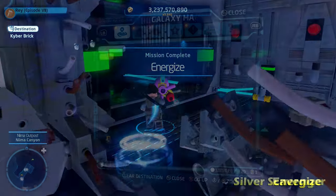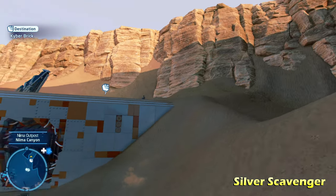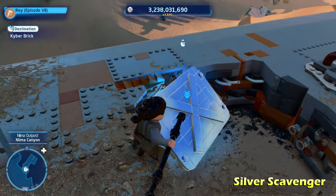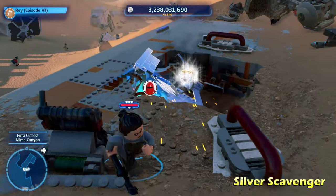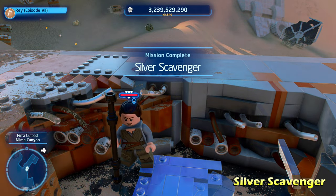Directly above Energize is going to be Silver Scavenger. Anytime a puzzle has the word silver in it, you're going to need to switch to a villain character and use their grenade ability to destroy a silver LEGO object. I'm going to use the Emperor's Royal Guard — destroy that silver LEGO object and get the kyber brick for Silver Scavenger.